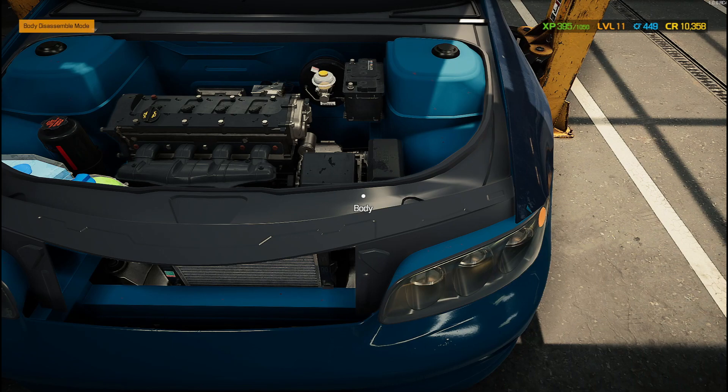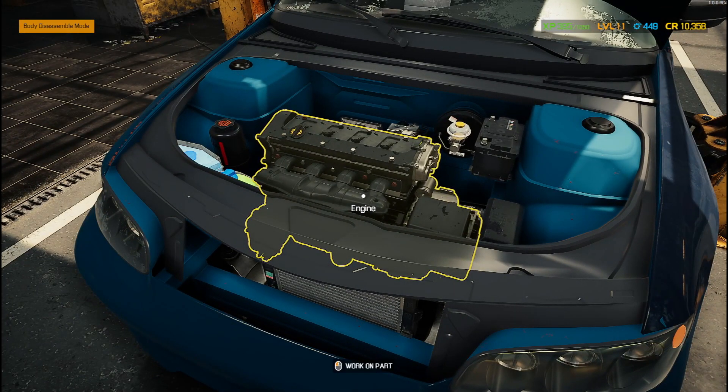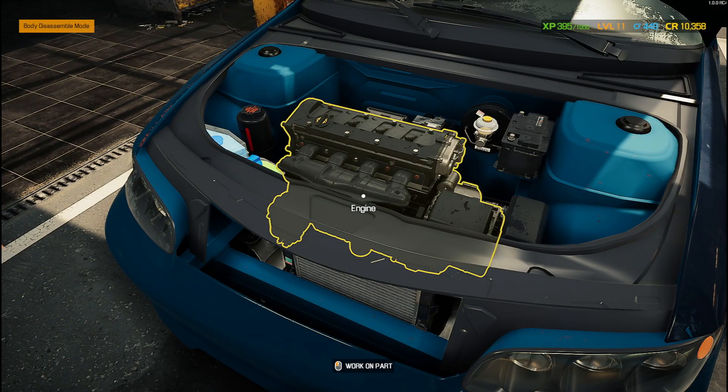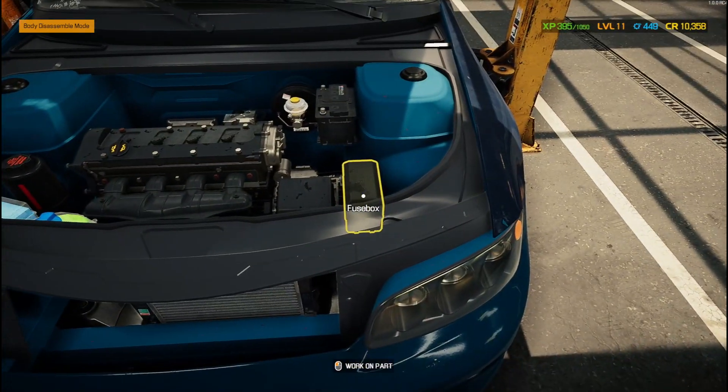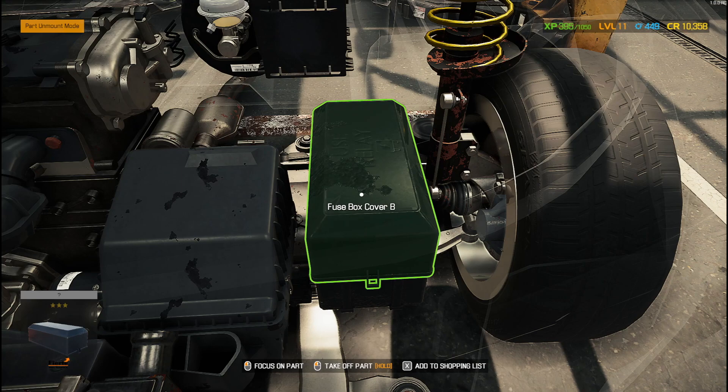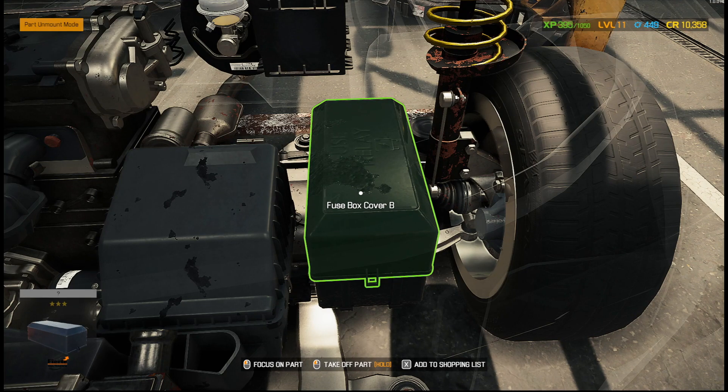The reason why this is important is because it's been a little while since we've had a massive update like this in a car mechanic game. When CMS 2021 started talking about all these new things, it was like 'oh my god, new stuff!' And this is where we're going — liquids and fuse boxes.